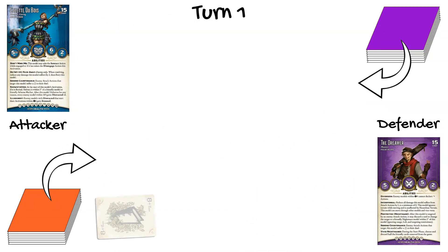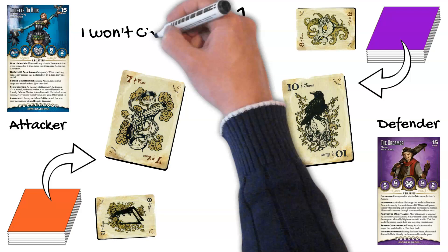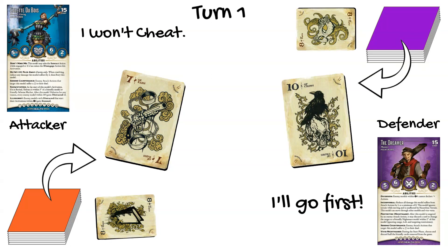On the reflip, Colette gets a seven and the Dreamer gets a ten. Colette decides she doesn't want initiative that badly and forgoes her chance to cheat. The Dreamer sees no need to cheat and claims initiative for the turn. He could choose for Colette to go first, but decides to keep initiative for himself.